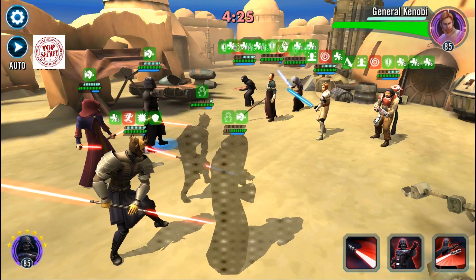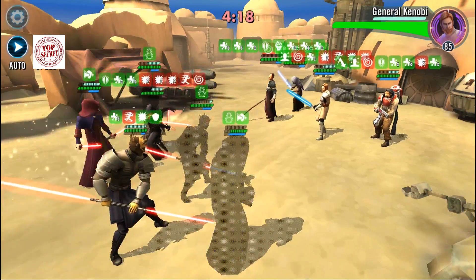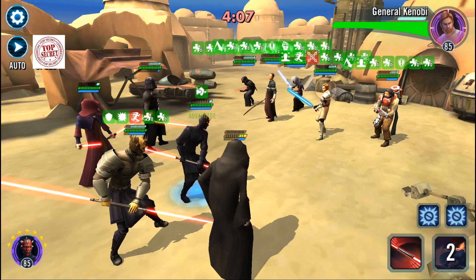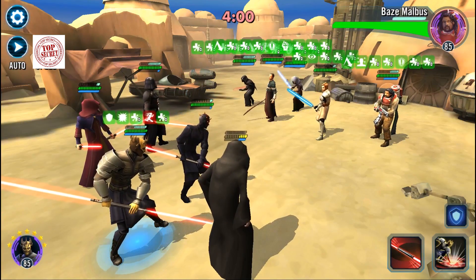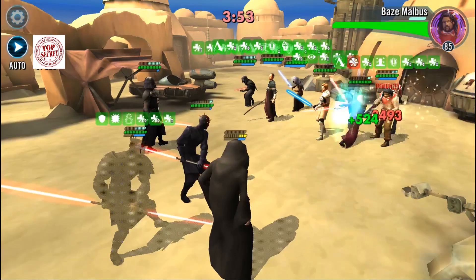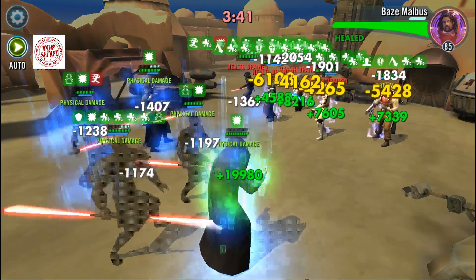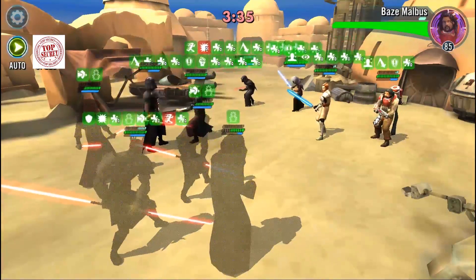Got a couple of Daze mechanics — I really needed Daze on Shaak Ti. Maybe I can get Ability Block on Kenobi before he goes, because if Kenobi goes he'll remove all the status effects. And Barriss is constantly removing negative status effects from whoever has the lowest health — she's taking care of everyone. This team absolutely can counter me because of their ability to undo everything I'm doing. Three cleansers is crazy. Putting this on autoplay because it's a battle I can't win — they just keep regenerating health over and over. Need B2 or something like that.